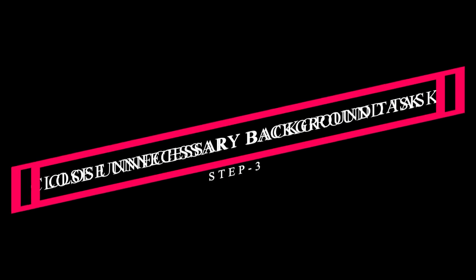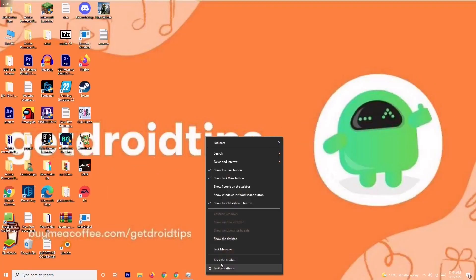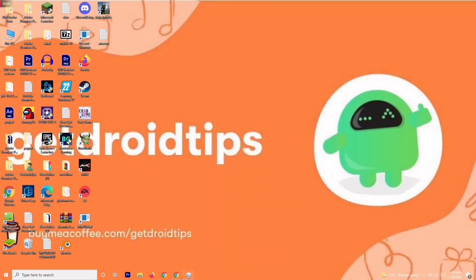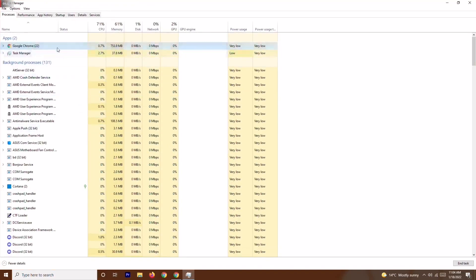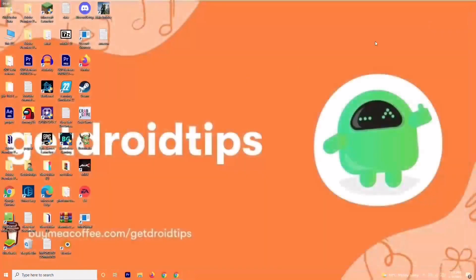Solution number three is about closing unnecessary tasks running in the background. Right-click on the taskbar and open Task Manager. As you can see, there are many things running in the background. Check which ones are draining your performance — if there are heavy applications like Adobe Premiere Pro or similar running, right-click on them and select End Task.